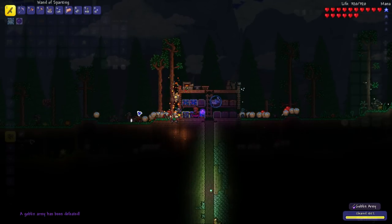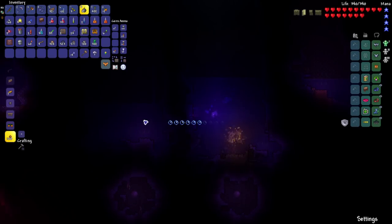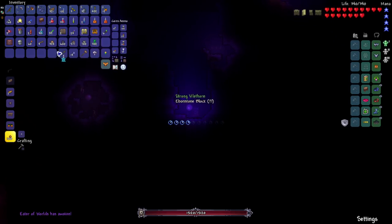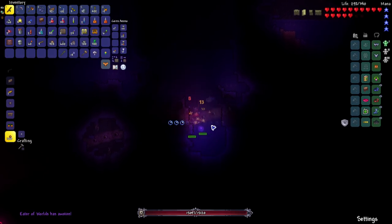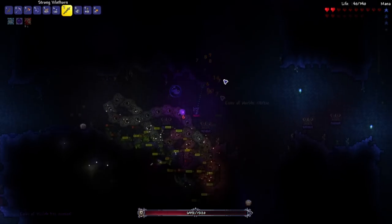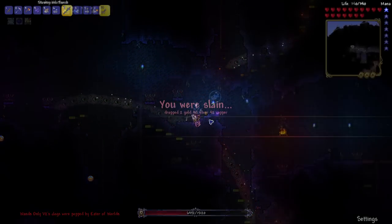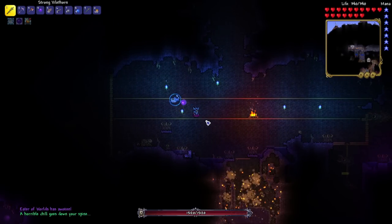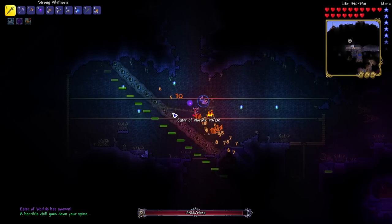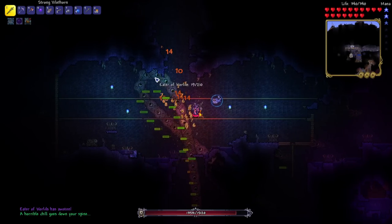After defeating the goblin army, I crafted two pieces of Platinum armor and then went back to the Corruption to break one more shadow orb, finally receiving the Vilethorn. I thought about teleporting away, but with this weapon I tried my luck against the Eater of Worlds. I did a good chunk of damage and felt like I could beat it if I built an arena, so I did. I basically brute-forced my way through, knowing I could kill the segments quickly enough to pick up the dropped hearts from the boss.